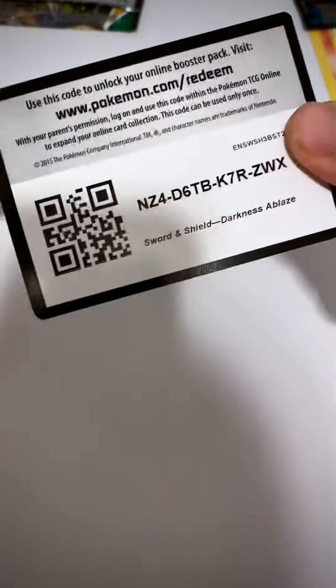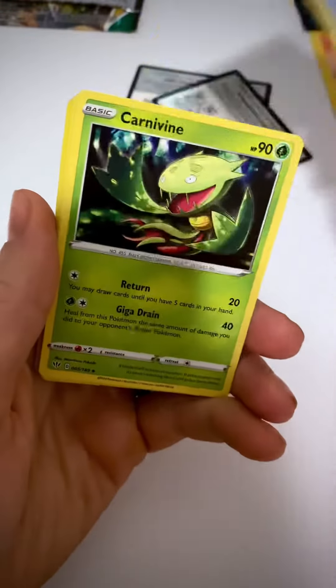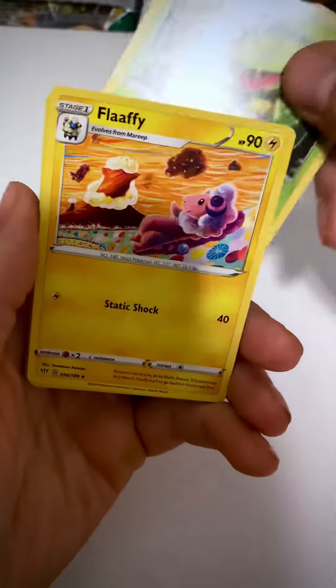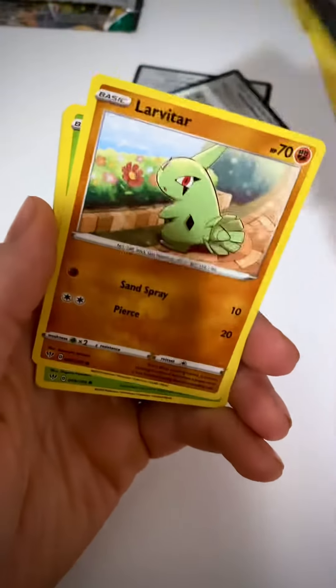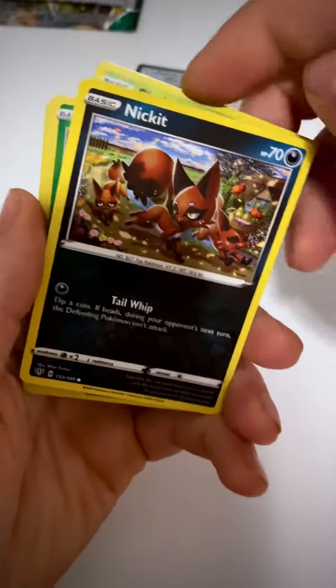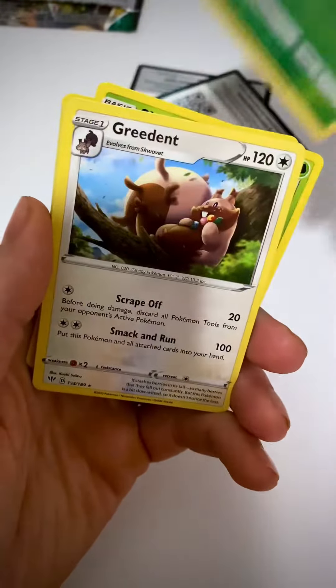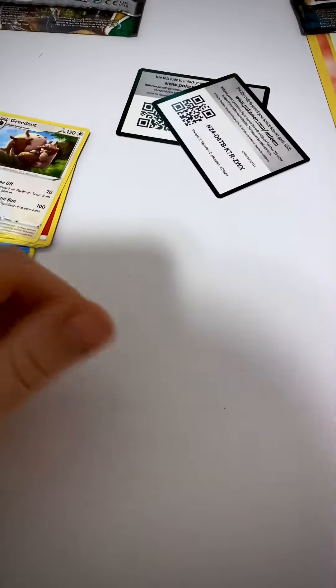All right, let's dive into this Darkness Ablaze pack. Green code card. Let's see what we can pull out of here — Cape of Toughness, Carnivine, Flaffy, Galarian Darumaka, Grimer, Larvitar, Shieldon, Nickit, Bounsweet, and a Greedent.